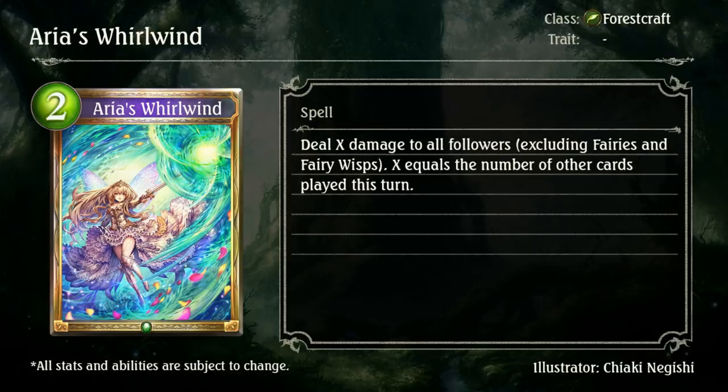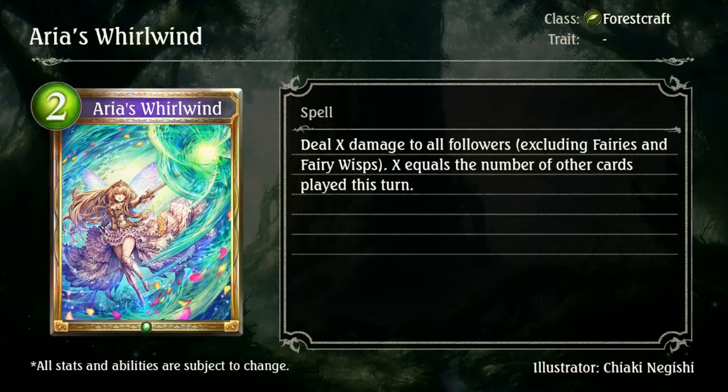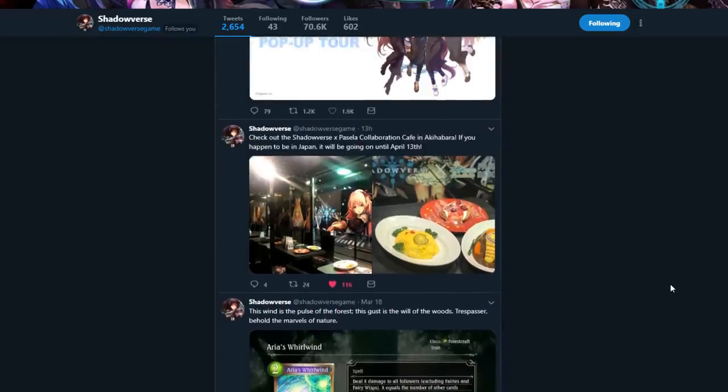Arya's Whirlwind — Forestcraft 2 playpoint Gold Spell. Heal X damage to all followers, excluding fairies and charity wisps. X equals the number of other cards played this turn. Wow, that's so good. That's such a good clear, especially since they're getting more fairy wisp generators this expansion. Oh, that's going to be annoying. That's really good.